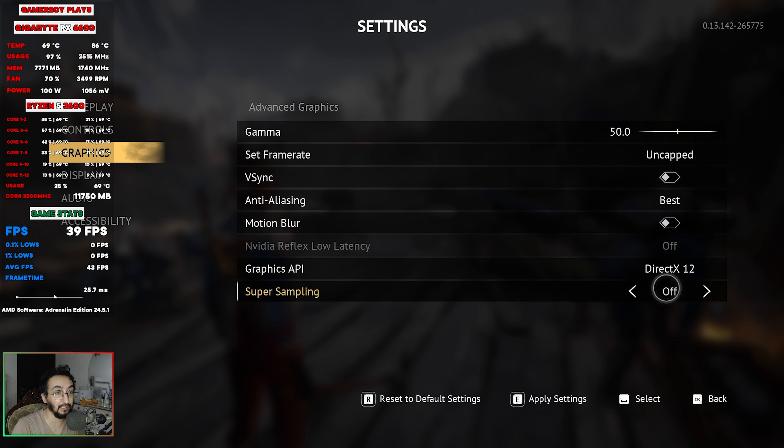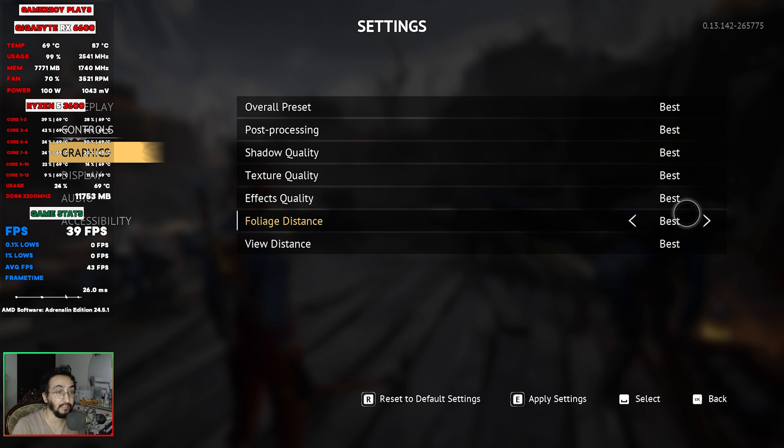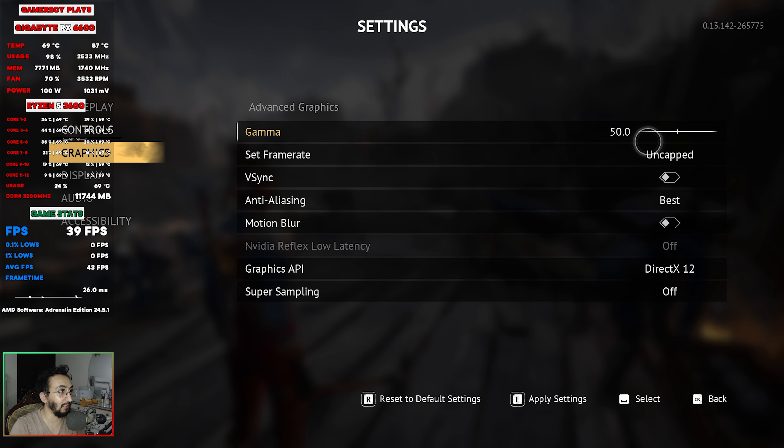This game only has Intel XeSS in it — no FSR3, and I can't see a DLSS option either because I'm using an AMD GPU. Right now I'm using the Best graphics preset.